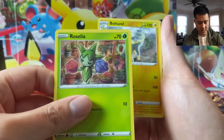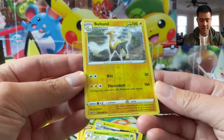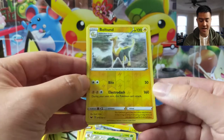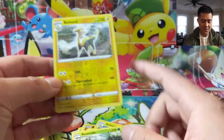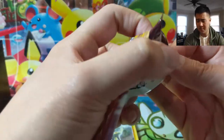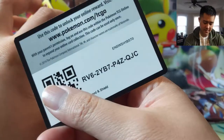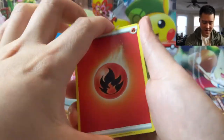That art definitely looks like it's reused. Boltund — I didn't know there are two different Boltunds. Bite for 50 Colorless, and then Electro Dash 180 — during next turn this Pokemon can't attack at all. I guess you could use Bite; the idea is you're just supposed to play him for weakness. 160 versus 180 could make a difference, because now HPs are getting into that 340 threshold.